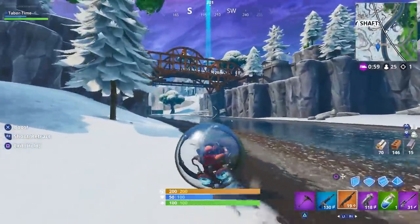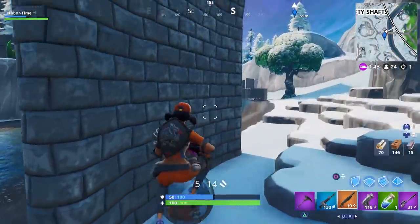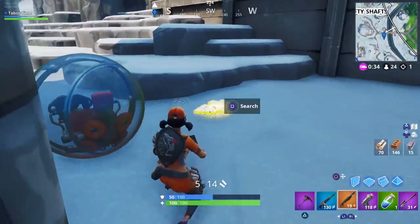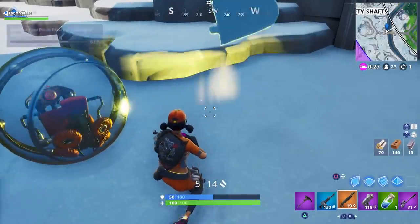As you can see near Shifty Shafts there's a huge orange bridge right down here, and the first puzzle piece is under this big orange bridge. As you can hear, they do make a little shaking noise. Here is one of the puzzle pieces under the bridge near Shifty — just hold square to collect it.